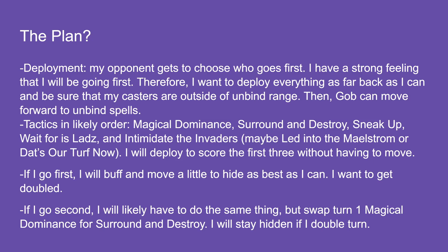If I go first I'll buff, move a little, and hide as best I can. I want to get doubled — if he doubles me and still can't shoot me, those are his first two turns wasted. If I go second, I'll do the same thing but swap Magical Dominance for Surround and Destroy. My double turn will literally be hide — no shooting, no combat, just staying hidden. He's got no teleports; his Dark Riders are fast, his Fulminators are fast, but nothing else.